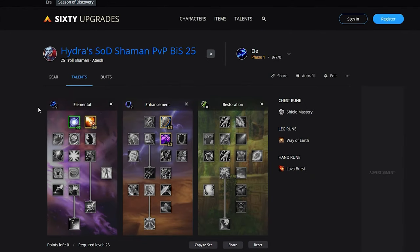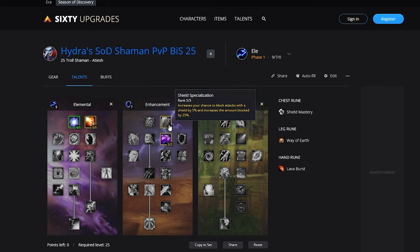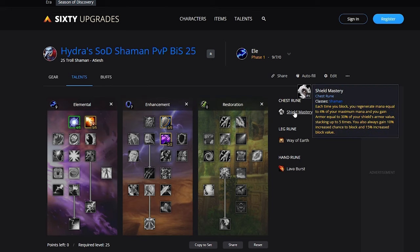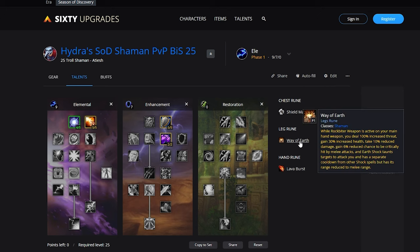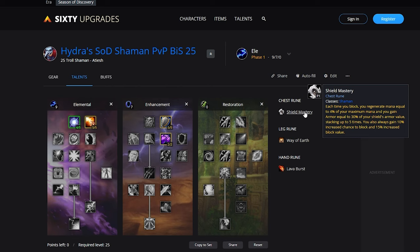For Elemental, your talents are going to look something like this and the main priority here is to pick up Improved Ghost Wolf — this is going to be a common theme throughout all the Shaman specs. You're going to pick up 5 out of 5 Concussion to increase damage done by shocks, then Convection 4 out of 5 to reduce the mana cost of those shocks. Chain Lightning is not achievable at level 25 yet, and you're not going to be Lightning Bolting much due to cast time since we aren't able to get the reductions yet. 5 out of 5 Shield Specialization synergizes nicely with Shield Mastery, and for the Leg Rune we're going to be picking up Way of Earth — this makes us much more tanky with the damage reduction, reduced chance to be crit, and the extra health pool. Lava Burst is the Hand Rune. Shield Mastery can also be switched out for Overload.